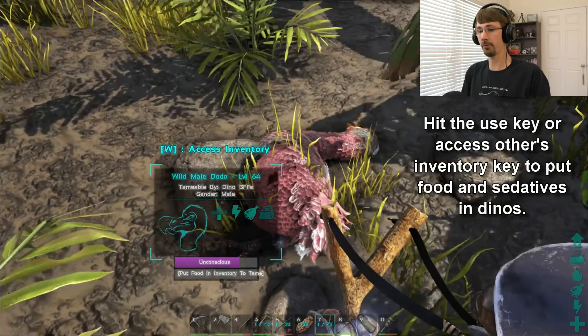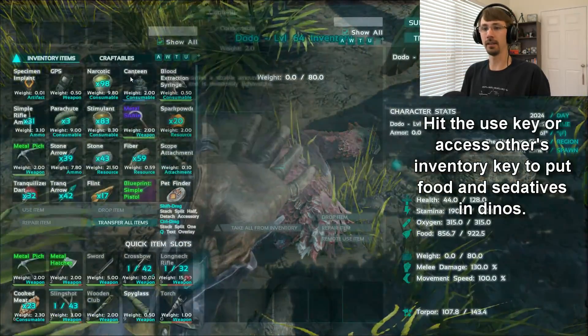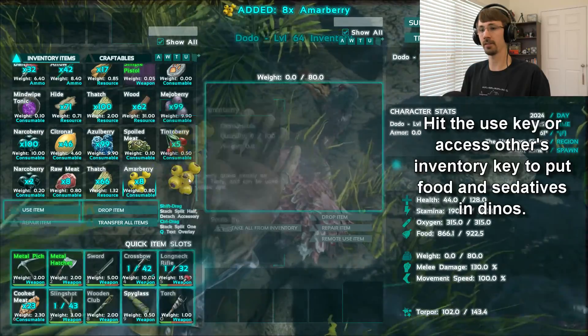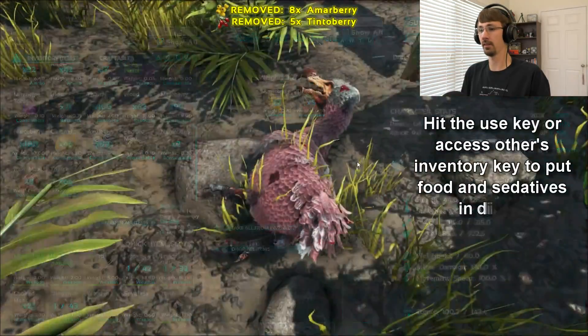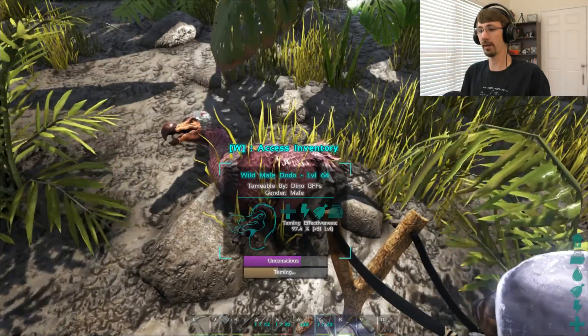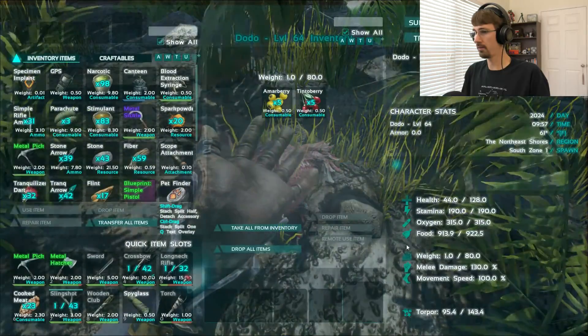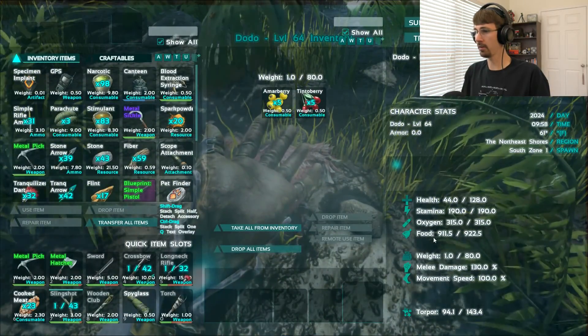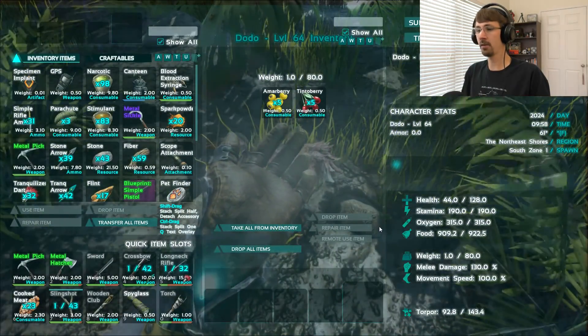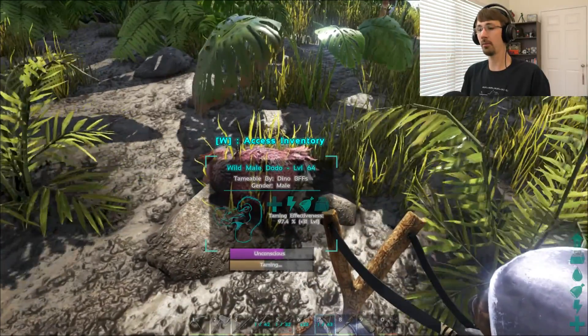At the bottom it says 'put food in inventory to tame,' so in order to tame a dinosaur you need to feed it. I know this thing is an herbivore so I'm going to get some amber berries and tinto berries. I've got accelerated tame on this server so this will happen pretty quick. Every time it eats, the taming bar starts to fill up, and you can see the food drain bar slowly going down.